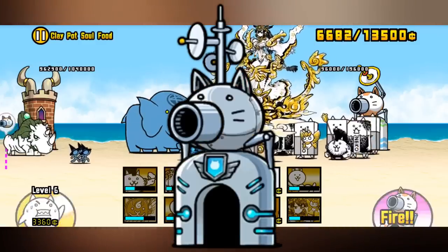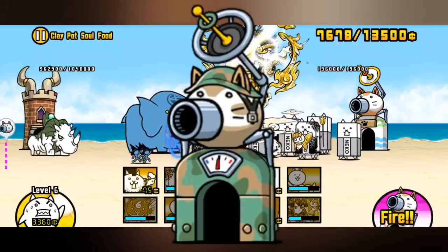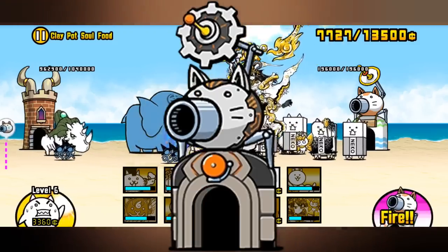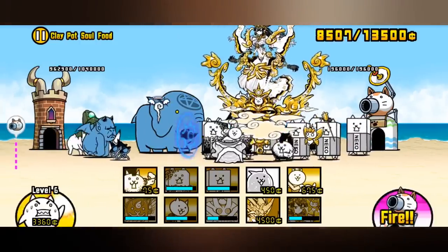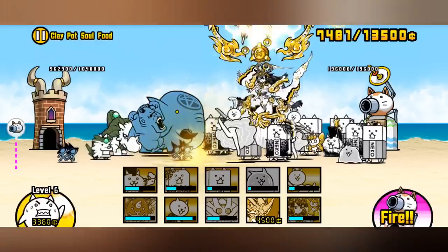These include the Slow Beam, Iron Wall, Thunderbolt, Water Blast, Holy Blast, Beaker Blast, and Curse Blast. I will be highlighting what each cannon does, what materials you need, my personal best stages for the materials, and the best situations for each cannon.